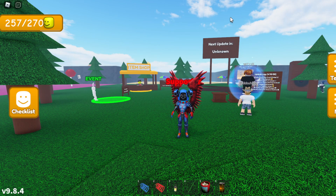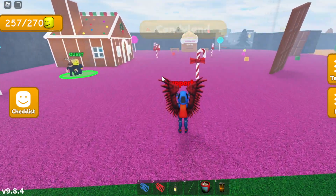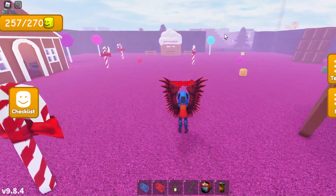In order to get the lucky big head, from the spawn point over here you want to turn left and reach the volcanic area. Once you reach the volcanic area, go to the top right corner where there should be an entrance to the volcanic area.